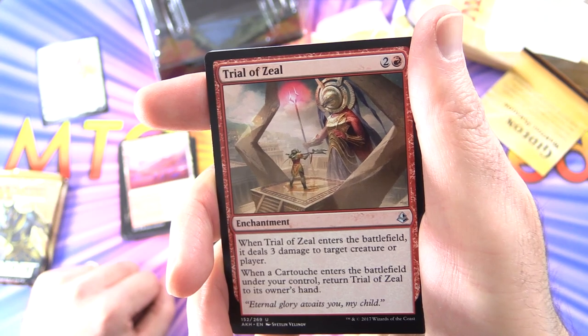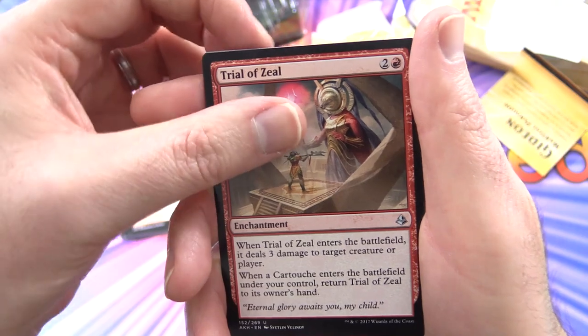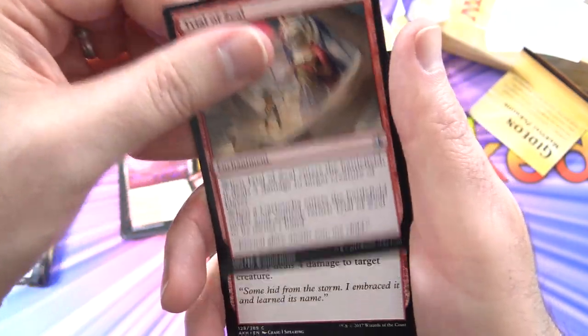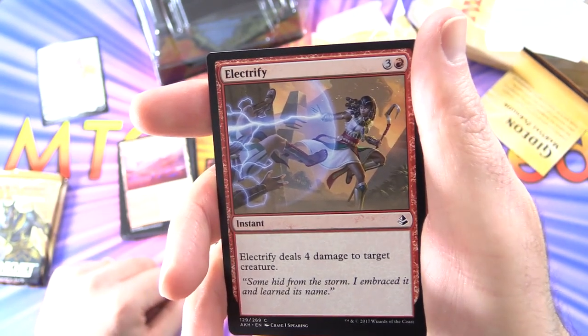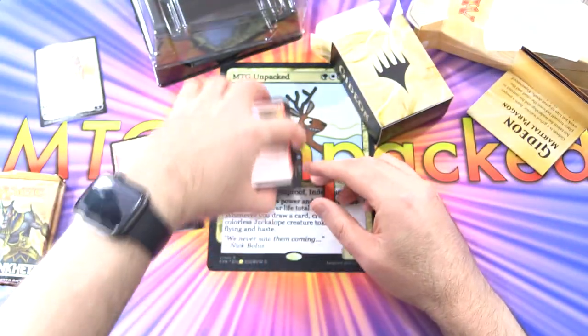Trial of Zeal — Enchantment for 3 mana. When it enters the battlefield, it deals 3 damage to target creature or player. And when a Cartouche enters the battlefield under your control, return Trial of Zeal to its owner's hand. Three of those. Electrify — Instant for 4 mana: deals 4 damage to target creature. Two of those — and that is it for the spells.